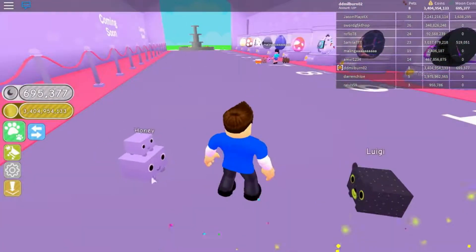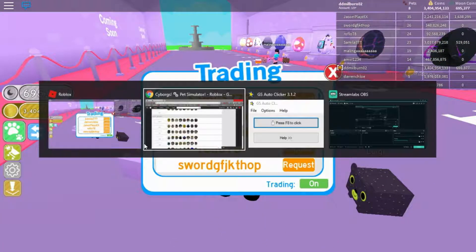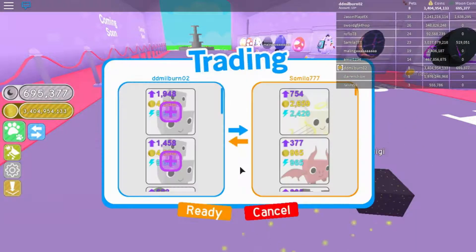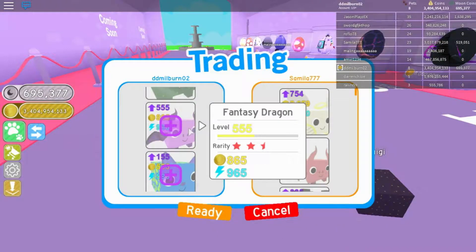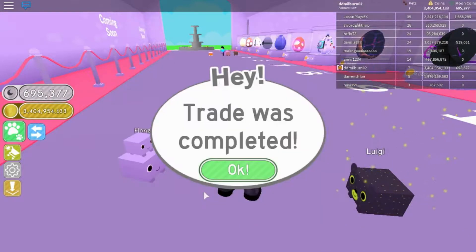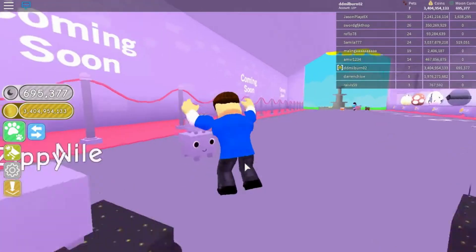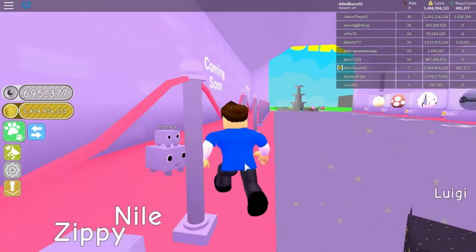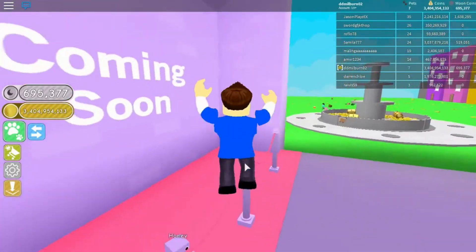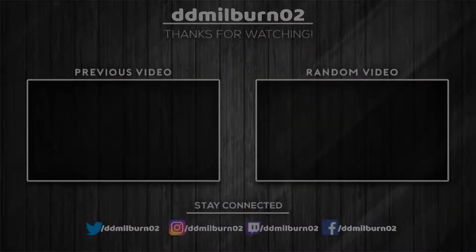I was gonna give someone a deluxe egg but I literally don't have the money. Three hundred and fifty thousand — wait, that's 350 million — yeah sure, give me a deluxe egg. I've got a zombie, and another zombie. Normal coins don't matter to me now since I'm on the moon, so a lava watermelon — I might as well just spend as many of these normal coins as I want.